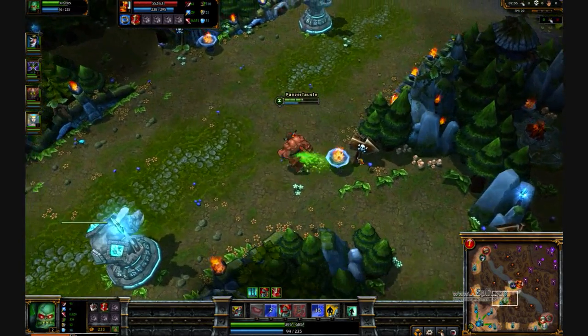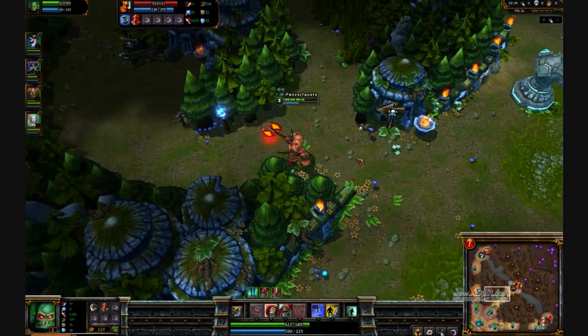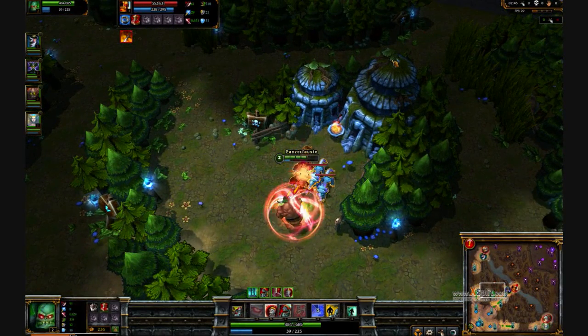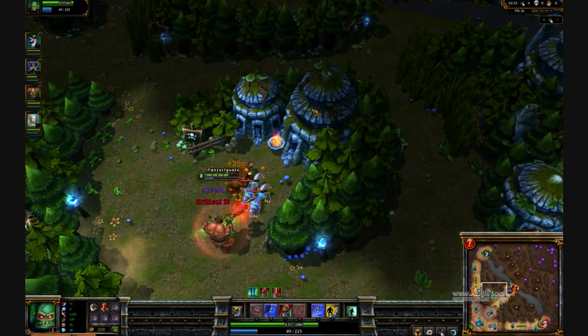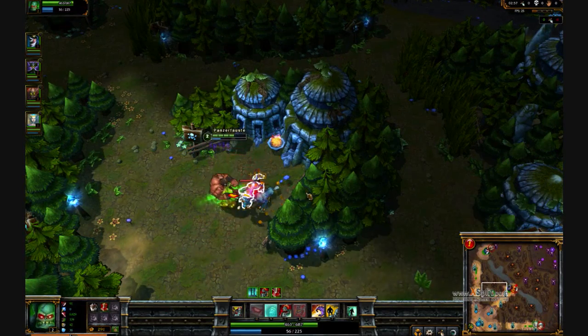Jungle Scion is super easy, really fast, and you have really strong ganking power — that's why I really love it. I used to think AD Scion was probably complete trash, and I'd only ever played him AP up until I started jungling him. When I started jungling him I really changed my mind; it's really good. I'm not sure it's better than AP in every way, but in this situation when it calls for it, AD Scion's the way to go.